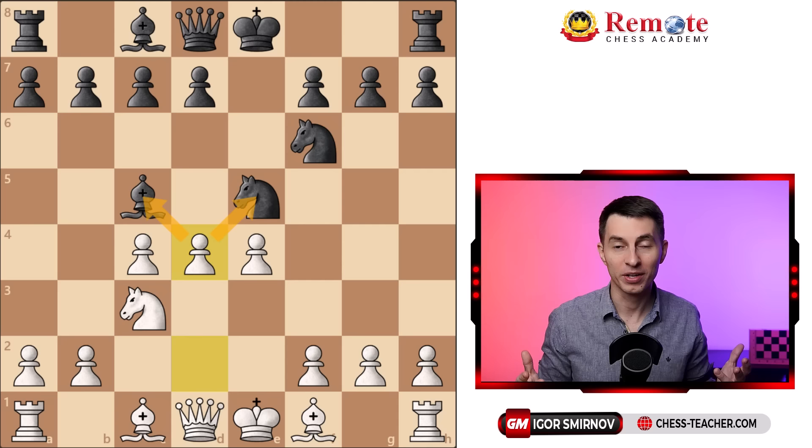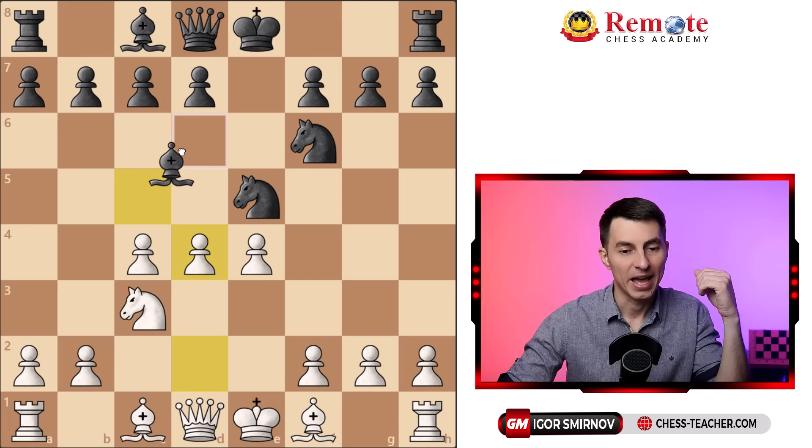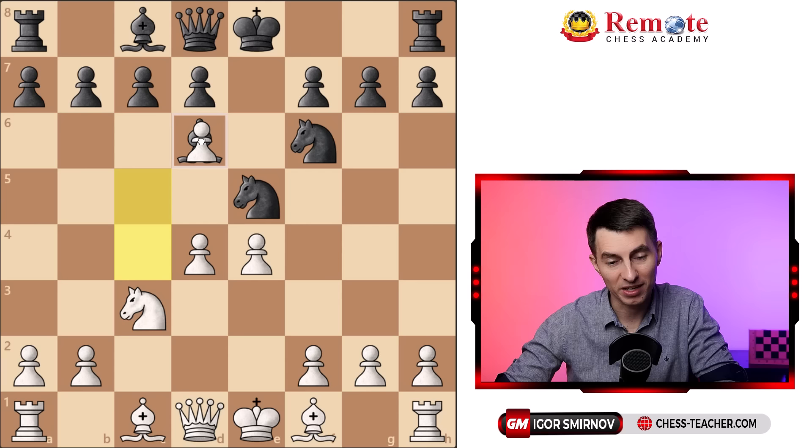For example, usually in similar situations the best thing black should do is to try to save their bishop, because it's slightly stronger than a knight, and go bishop d6, hoping for you to take, they recapture with their bishop, and their position is fine. Here comes the first big surprise — this move bishop d6, in this particular case, is a losing error, and Stockfish already shows plus three for white here, because you're not going to take the knight, but you're going to play pawn c5. Now you're hitting both pieces, and it completely ruins their position — if you take this bishop on d6, not only do you grab the bishop, but you completely blockade their position, and they wouldn't be able to develop their pieces.